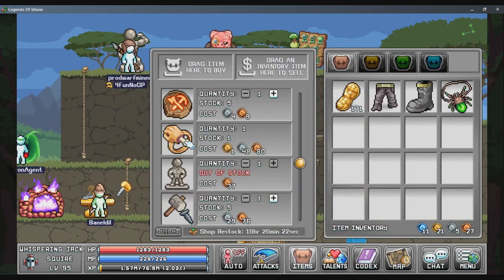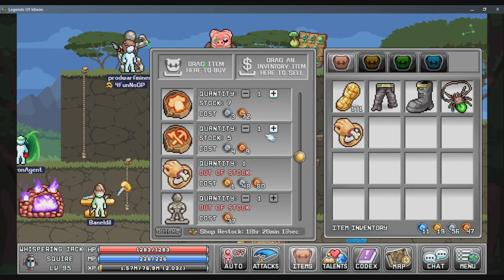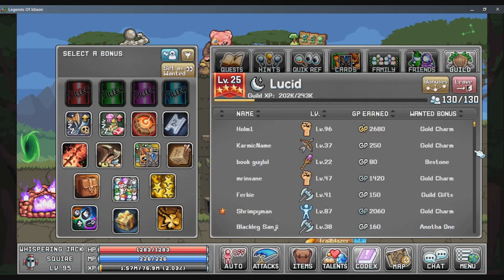Once you get a little bit of money under your belt, you're going to want to come to the shop, buy the pugless demise, and two upgrade tokens, and slap those bad boys on there. As a new player, you're going to want to join a guild as soon as possible. Guilds give various bonuses for all parts of the game, as well as a bonus guild crate that you can open for anything from a trophy, to gems, to time candies.